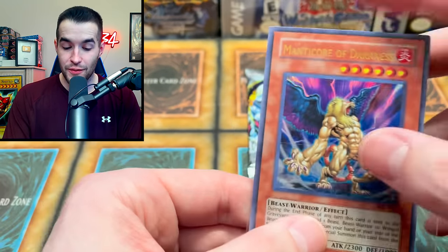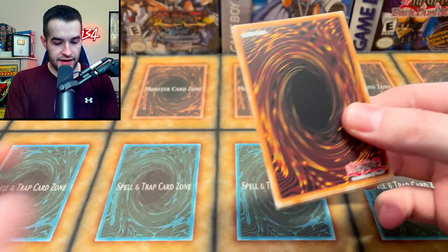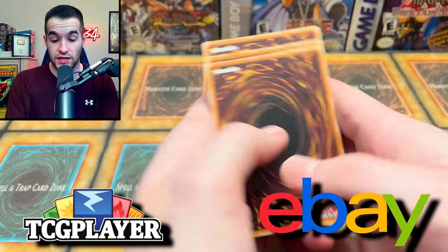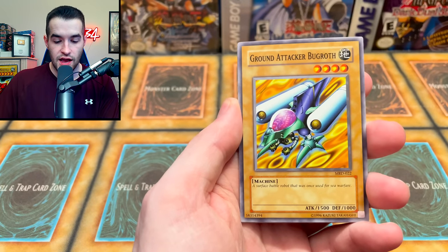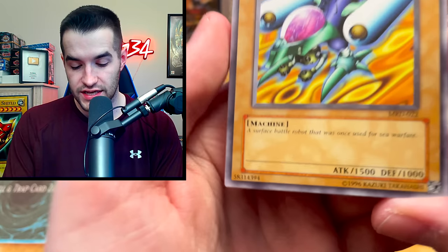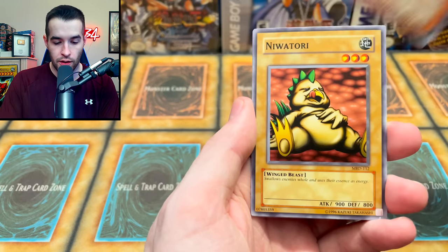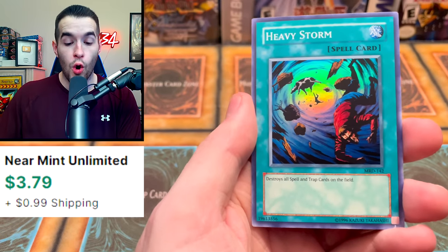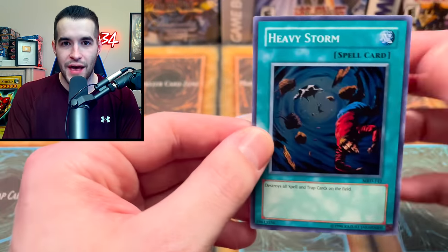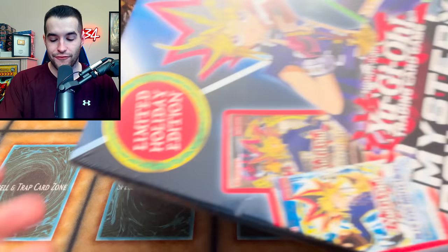Imagine if that had been CED and BLS, CED and DMOC — let's not get carried away, it wasn't. Still pretty nice. In the last Metal Raiders pack: Swords of Revealing Light, Ground Attacker Burgoth — 'surface battle robot that was once used for sea warfare' — Jirai Gumo, Niwatori, Shield and Sword, and then three in a row: secret, ultra, super — the last one being Heavy Storm super rare, which might actually be the best of the three. We made a comeback on those legacy packs!